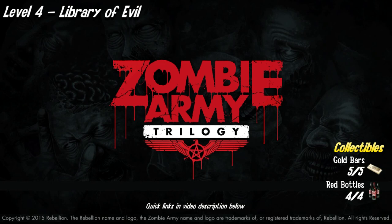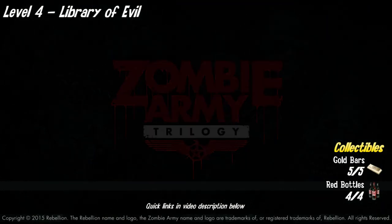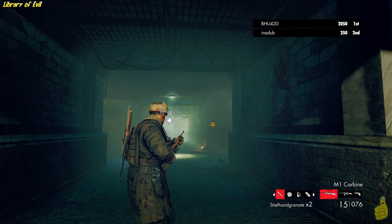Yes, we do get all 5 gold bars, and we do show you where all 4 locations of the red bottles of blood are as well. Now if you're in a hurry, we do have quick links down below in the video description, so if you're only looking for gold bars you can click those links, and if you're only looking for bottles, go for the bottles.